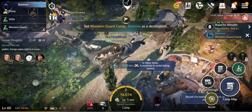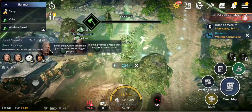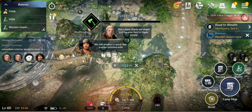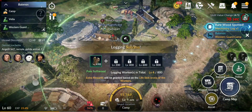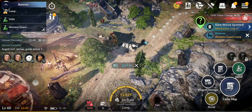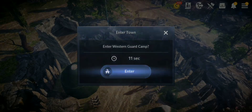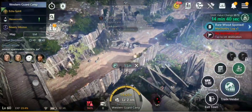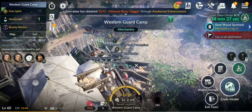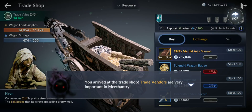Let's set destination. You can also select auto path — it will move back on its own. You can also stop to do different tasks that will level up your workers and give you more resources. I completed one task — you saw what I got. Let's go to the Western Guard Camp as well. Once you enter a camp, you won't consume food. I arrived in town — trade goods, let's check what goods. You've arrived at the trade shop — trade ventures are very important in Merchantry.